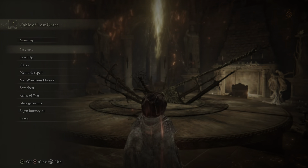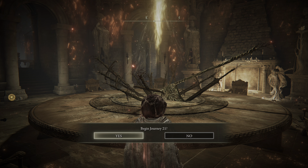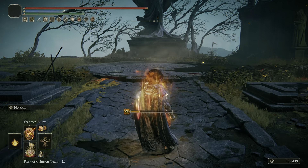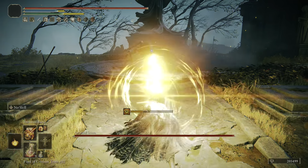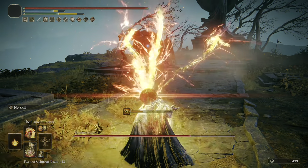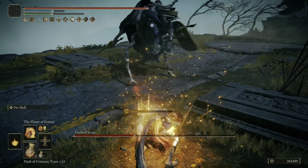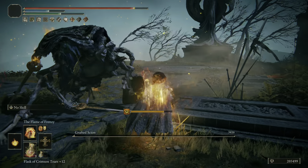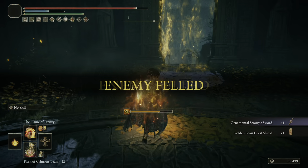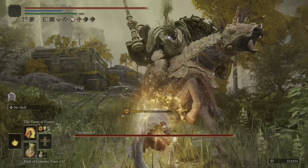Now it's time to start a new journey — Journey 21 on my most used YouTube character. First up we have the Grafted Scion, who doesn't have much to worry about. Here we combine Frenzied Burst with the Flame of Frenzy, which chews through his HP relatively quickly as both incantations combo well together — one for farther away and one for up close. Down goes the Grafted Scion.